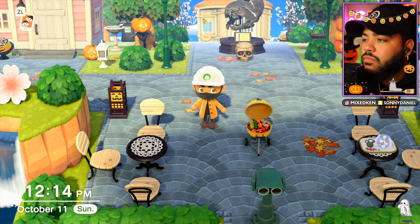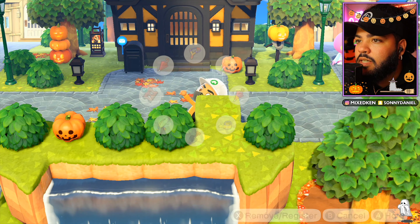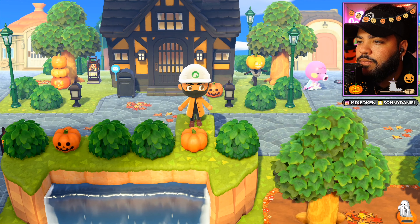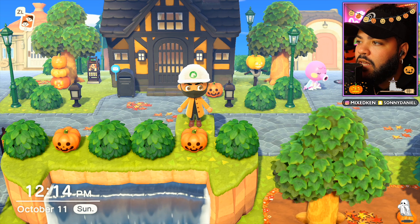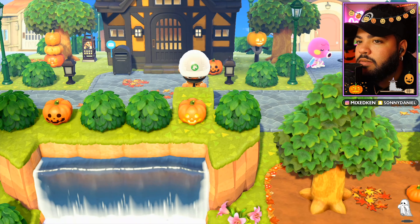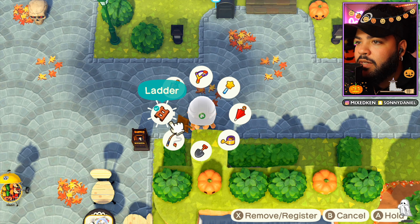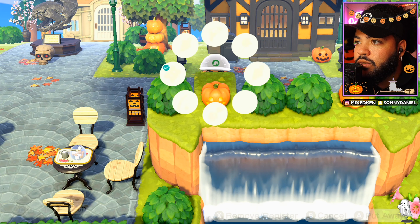That's smart decorating right there. I planted so many pumpkins in the pumpkin patch — I gotta show y'all. Let me finish what I'm doing first. Should I leave the light on? During the day it looks bad with the light on, but I'm gonna leave the light on — that's part of Halloween. It's crazy the process it takes to do stuff in this game, but that's what makes it so good: everybody ain't gonna spend the time to do it. If you put the time in — it pays off. If you're lazy, your island sucks.